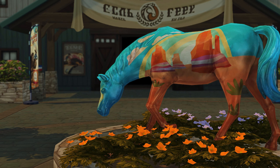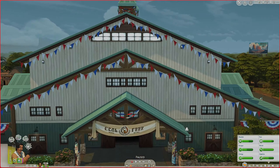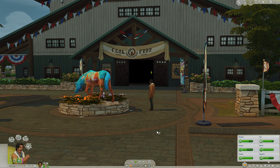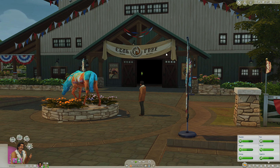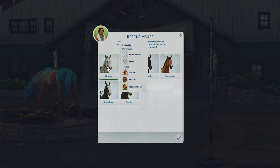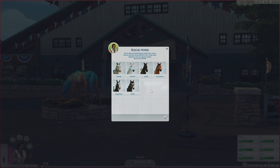Hey everyone, welcome back to another episode of Kin. We're in front of the place where we're going to be getting a horse. I mentioned last episode that Eli was going to head out while Ailey is at school to look at what horses are available. I thought about purchasing a horse but our funds aren't great since we still have to fix our stove after that fire, so let's look at the rescue horses — they're only 250. We have Howdy, Licorice, Lucky, Succotash, Sugar Bush, and Turtle.